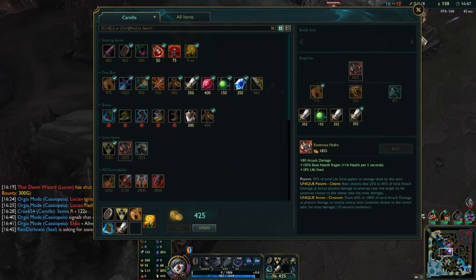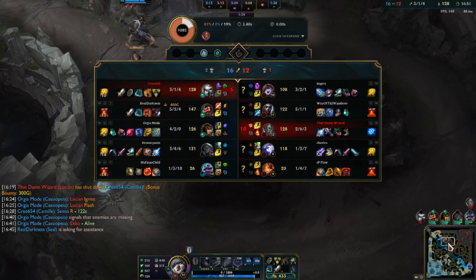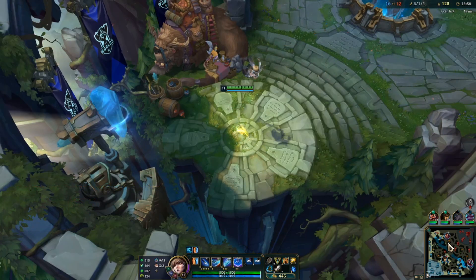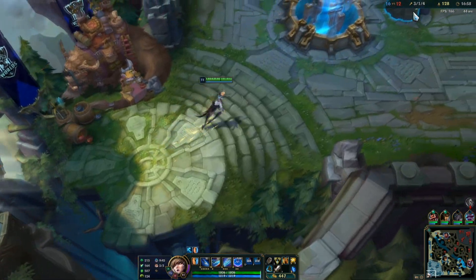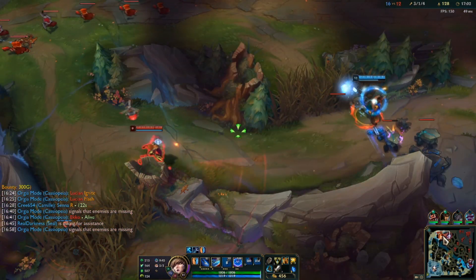Your one job is to look at the matchup and press your R key on time, and she didn't press it on time sadly. She literally pressed it when I was already dead. The only way Lucian can mostly kill me is if he has Ignite or Titanic to shred through me.